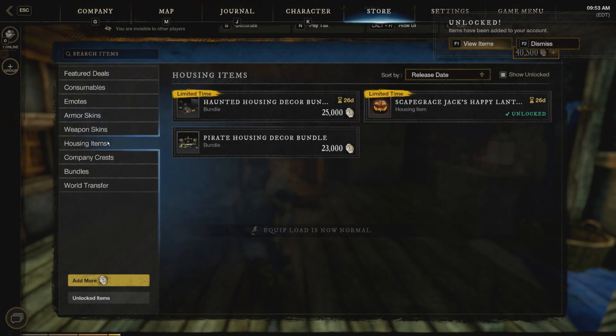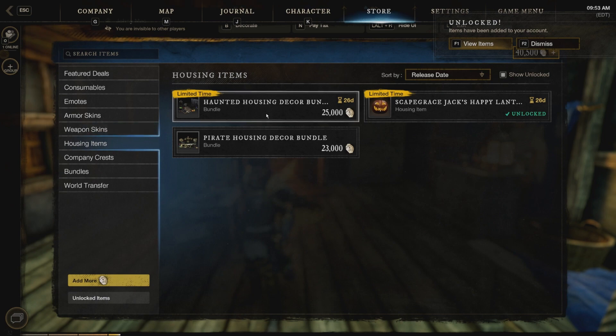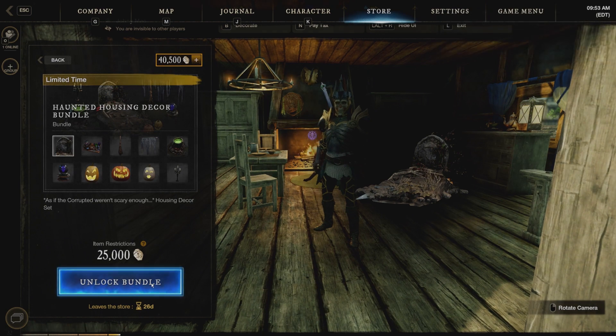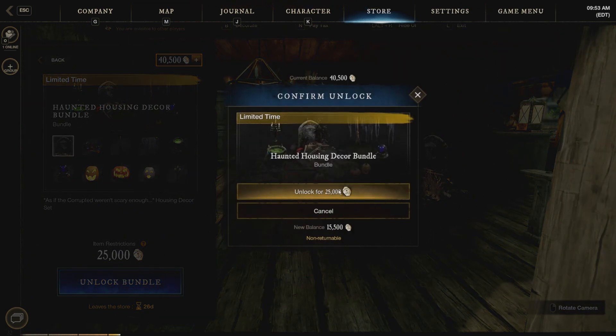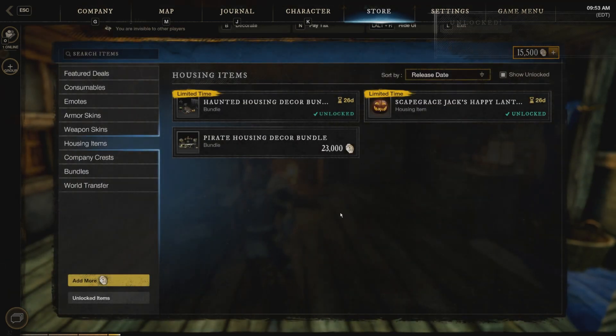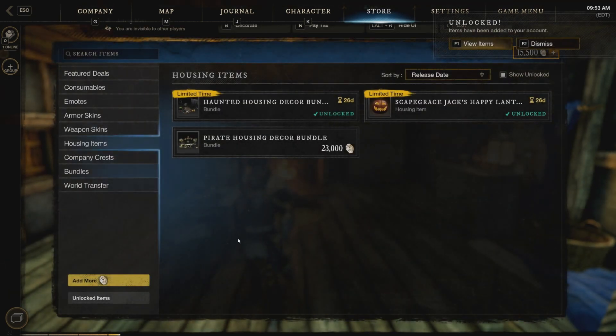And let's go down to the housing items. Let's go ahead and buy the full bundle, everybody. Unlock. Hit accept. All right, so we've got all of that stuff.